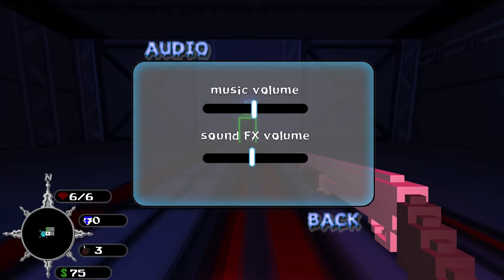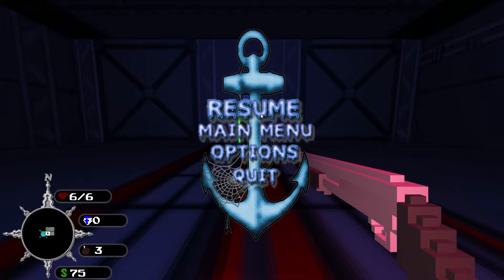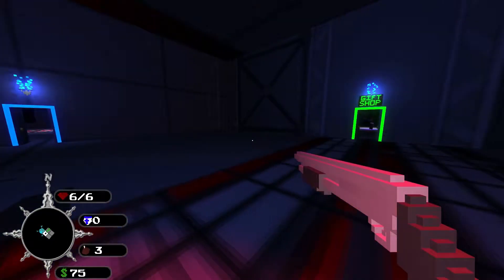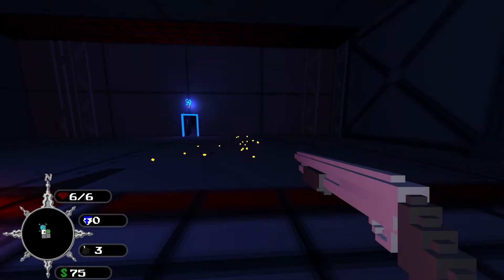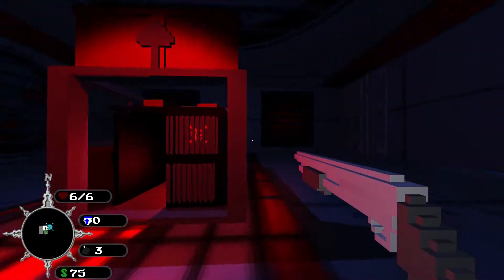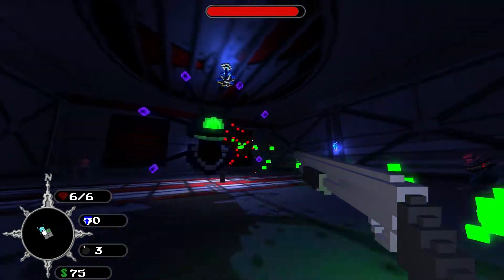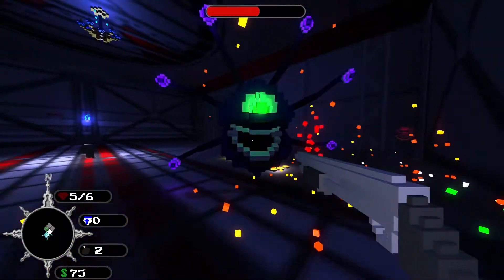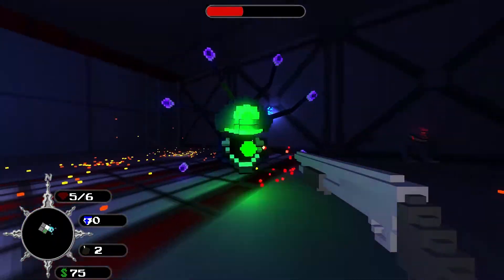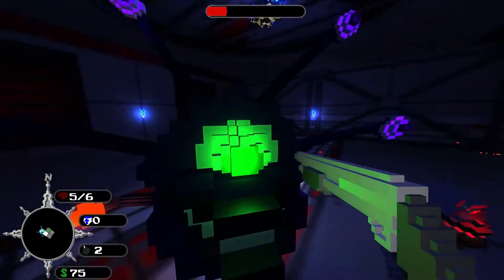According to the description on Steam Greenlight, Paranautical Activity combines the classic FPS gameplay of games like Doom and Quake with the randomness and difficulty of modern roguelikes like Binding of Isaac and Spelunky. The game runs on Windows, Mac, and Linux. The Desura description calls it a crazy fast-paced voxel roguelike FPS — and they are not lying. It is definitely crazy, definitely fast-paced, definitely voxel, definitely roguelike, and definitely FPS.